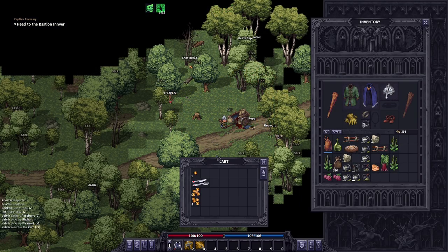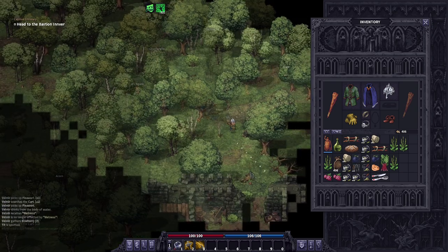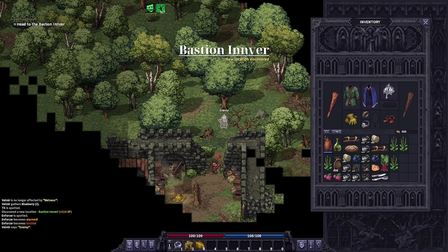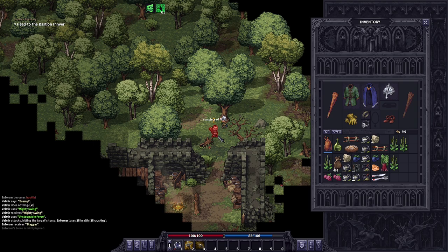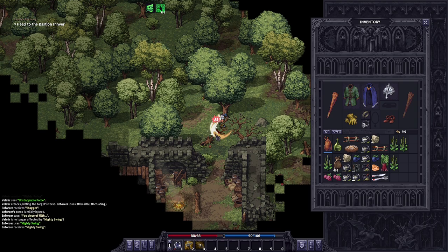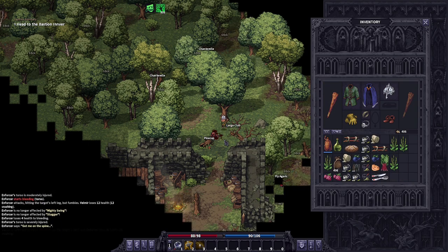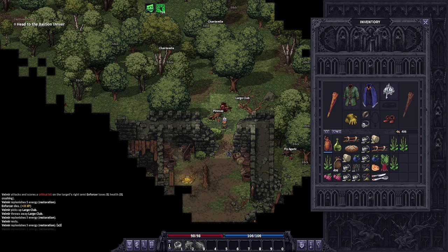It looks like we just found an abandoned cart — grab the gold and the silver cutlery, the rope can stay behind. Okay, we're just outside of Bastion Inver. We do have a mace boy just like us coming to the party. Wait — we're gonna do a Mighty Swing and then blast him. We didn't daze him, but he's dead. Easy peasy. Drop that, we don't need that crap. Rest up — my energy back and my health.